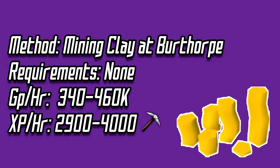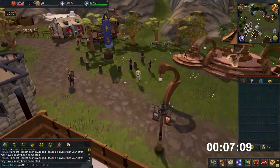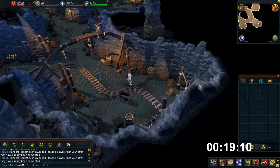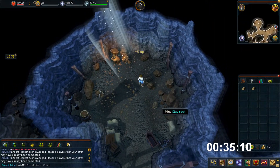Now onto method 2. After that we have mining clay in the cave at Burthorpe. This is my personal favourite as you can get 3,000-4,000 mining XP per hour which is great for starting levels. You will also get 350-450k GP per hour.